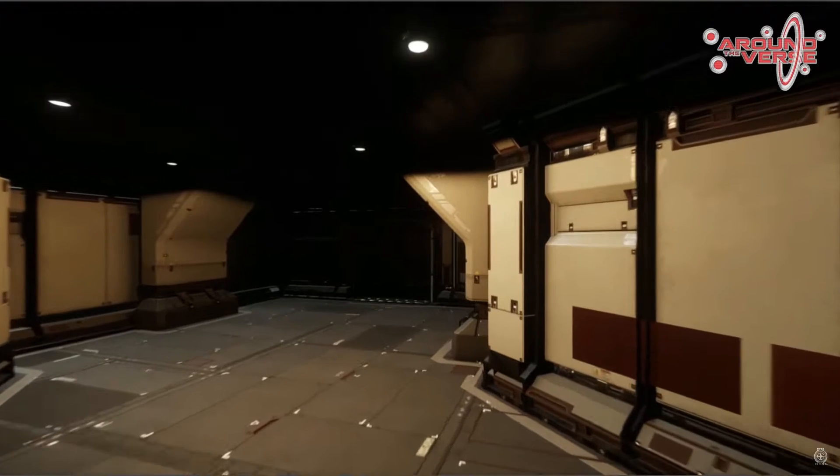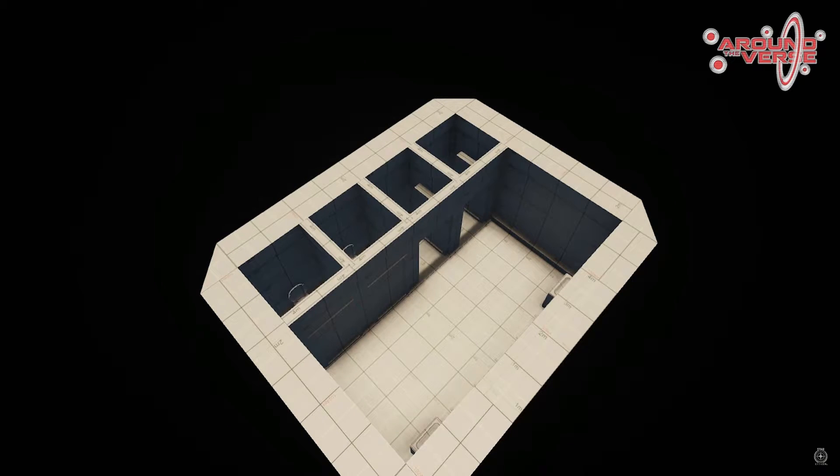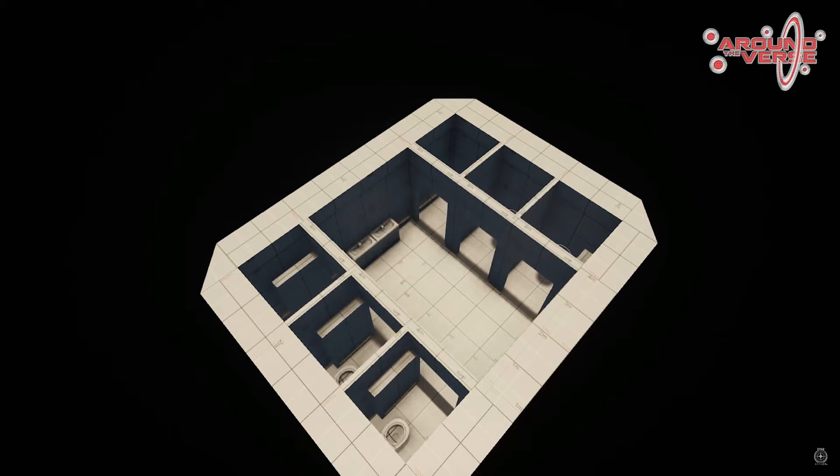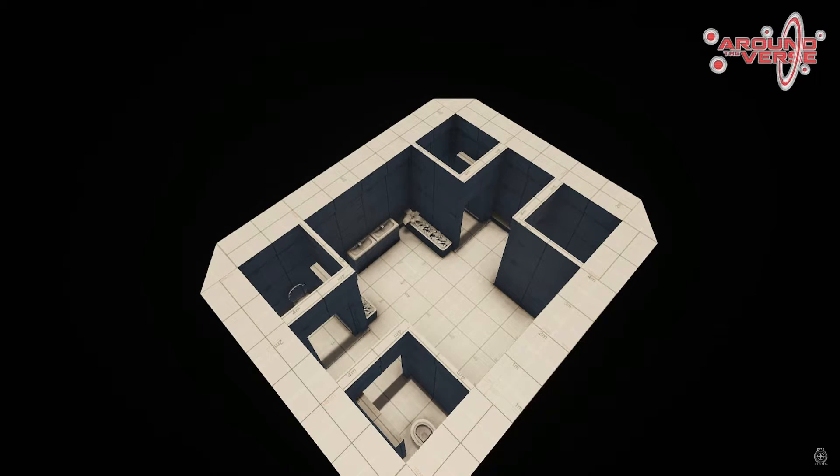From there they showed off great box items. Here's a simple room — but it's actually for the toilet design. They showed off the modularity of a toilet as a parable for what space stations are going to be like. Instead of showing an entire space station, they used the toilet block to show that this is what one toilet will look like versus another — and that modularity applies to entire space stations.